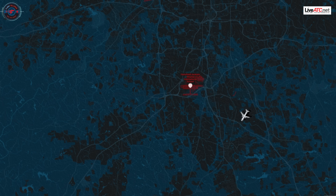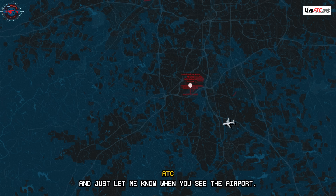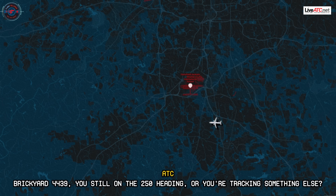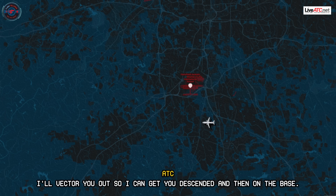Brickyard 4439, turn right heading 250. Right heading 250. Brickyard 4439, the airport's about 9 to 10 o'clock, 4 miles. Maintain 3,000 and let me know when you see the airport. We're looking, Brickyard 4439. Brickyard 4439, you still on the 250 heading or tracking something else? We're on the 280 heading now. 250 heading please. 250. I'm trying to back you out so we can get you descended and then on the base.